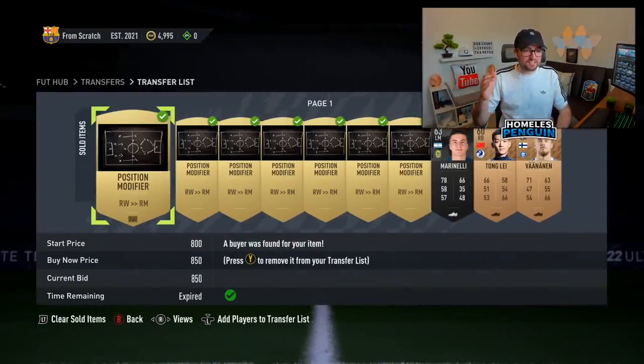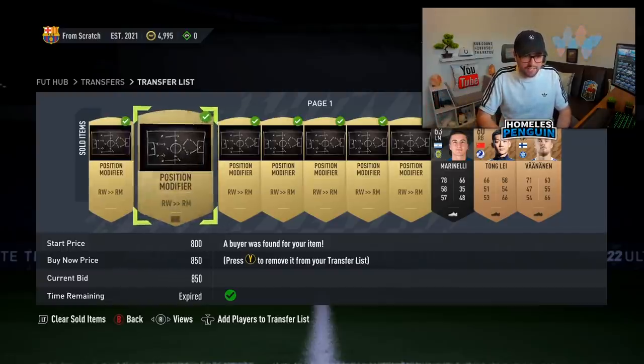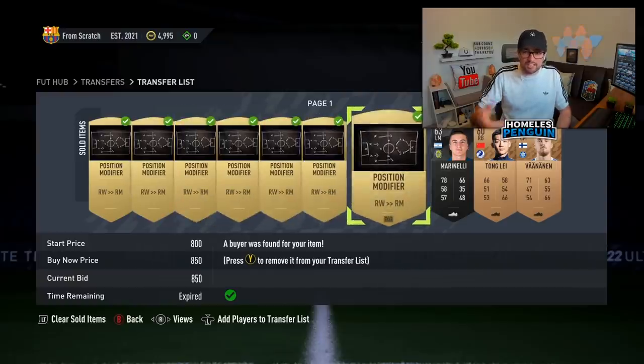An absolute gem of a sniping filter — it's the position modifier and it turned out to be honestly insane profit. I got so many of them at 200 coins and was able to flip them very easily for like 850 to 900. All of the players sold too. Even though it was really easy to trade with consumables, for the sake of content we're gonna move over to some different sniping filters involving players just to spice it up a bit.